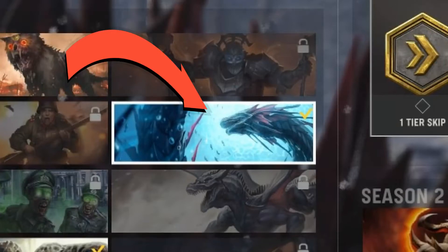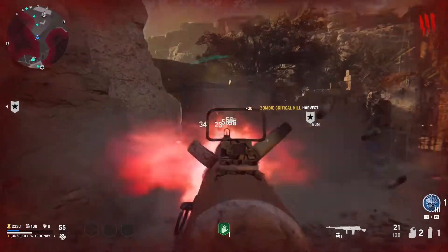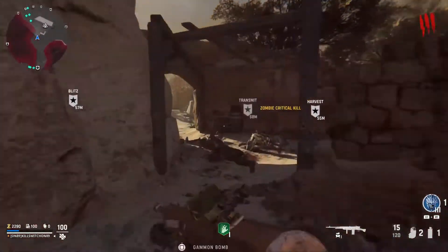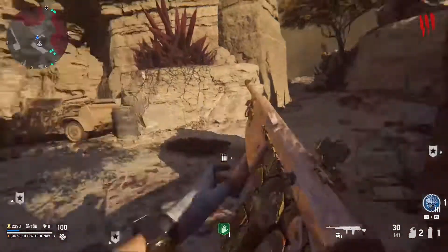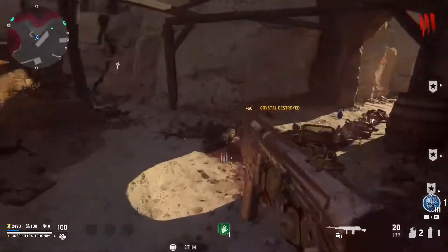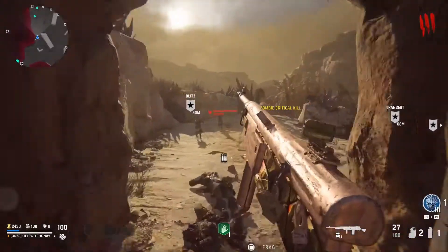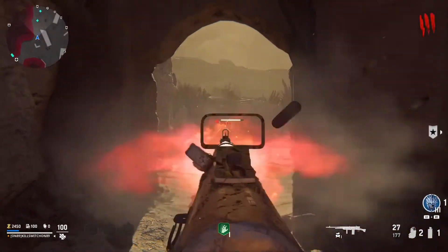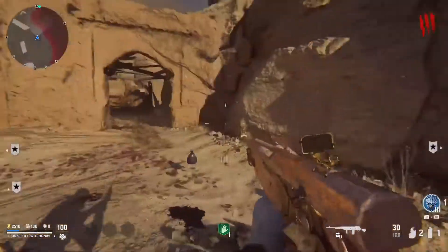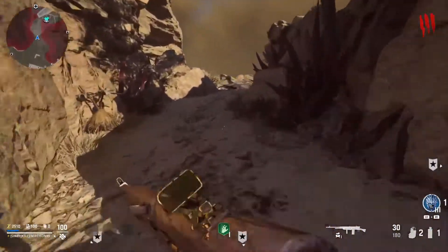Welcome to the channel, this is Kill Switch on 89. In today's video we're going to be talking about a Season 2 challenge: kill 10 zombies with one shot. At first I had no idea how I was going to complete this — I was looking for insta kills, rocket launcher kills, or covenant, something to help me. Then it turns out that all you need is frost blast.